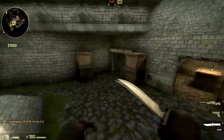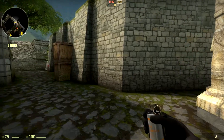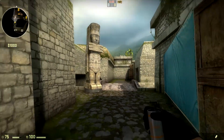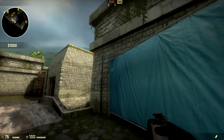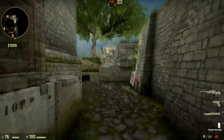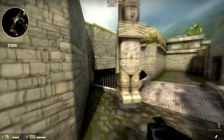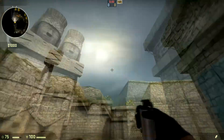We're going to move on to the fourth smoke, which is actually going to be a bit of a fake smoke. We are outside B right now but we're actually going to smoke out the A bomb site. There won't be a lot of uses for this smoke, but it's just something interesting to show you.